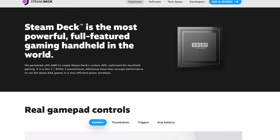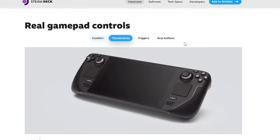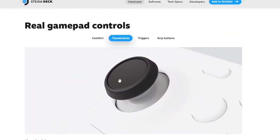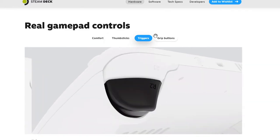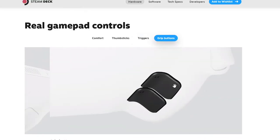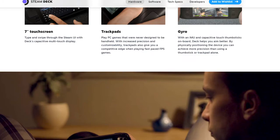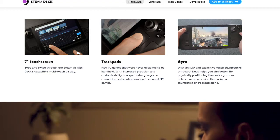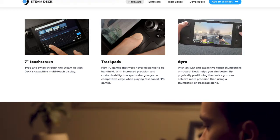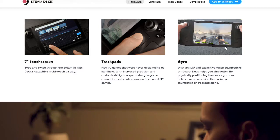I don't know about the comfort — it still looks like the Game Gear. It has thumbsticks, triggers, and grip buttons — that's a lot of triggers on the side. It has a seven-inch touch screen, which is nice; in case your thumbstick drifts you can use the touchscreen. It also has track pads and a gyro. I can see it running Left 4 Dead.